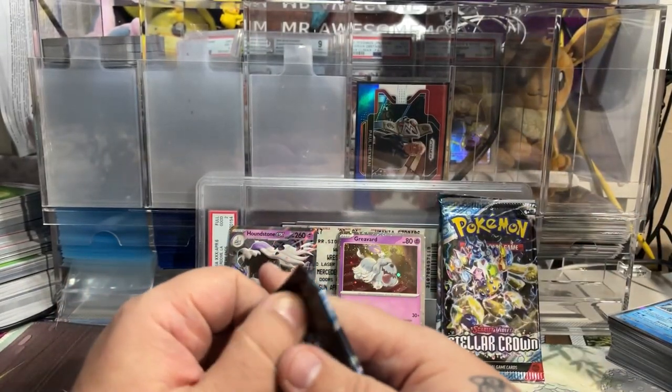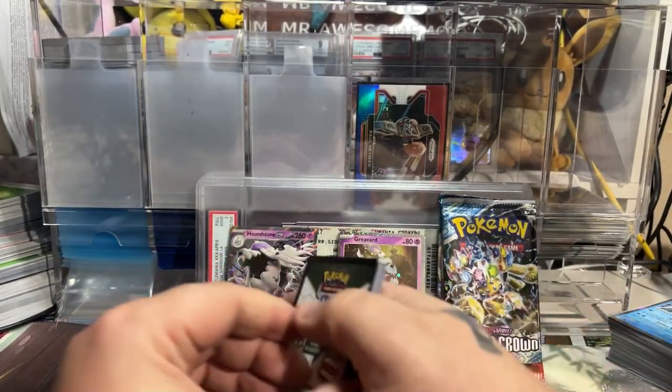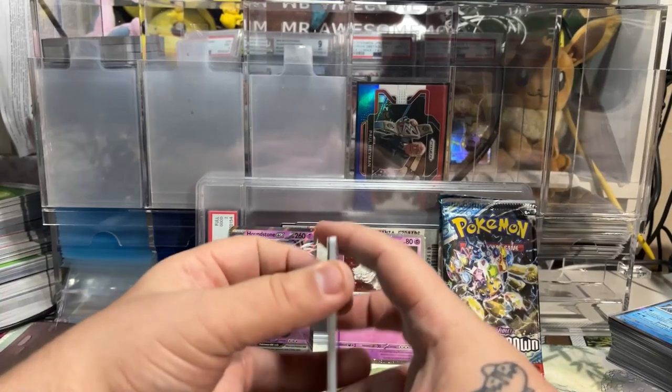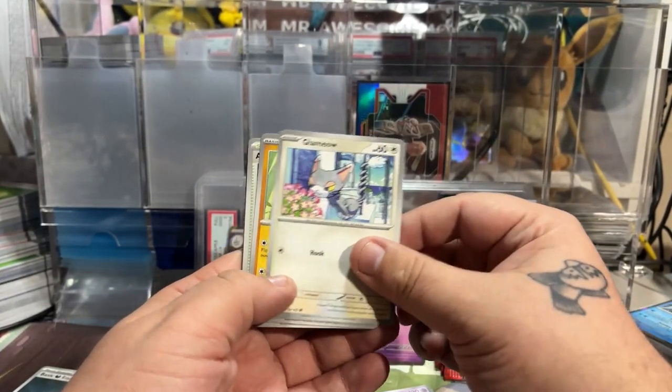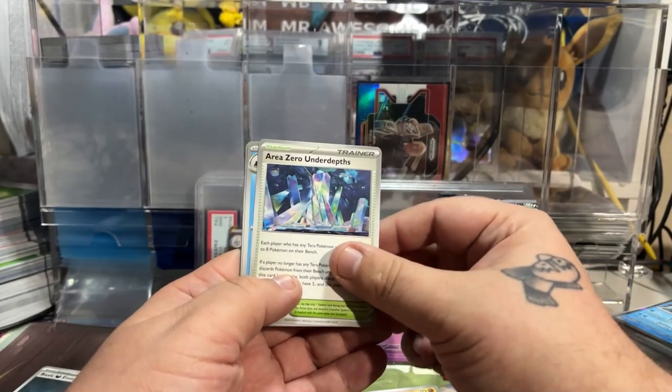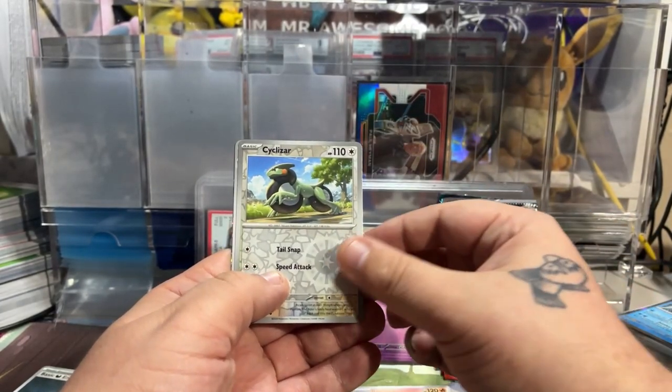With that being said, we're going to open up these four packs and see if we can get anything good. I don't need anything from Stellar Crown, so any big hit from Stellar is going to be nice. But I am still chasing a lot from Twilight Masquerade, so let's see if we can get anything good.